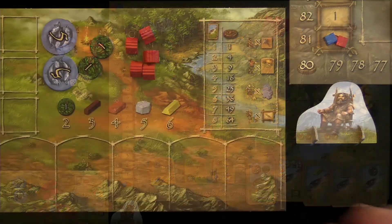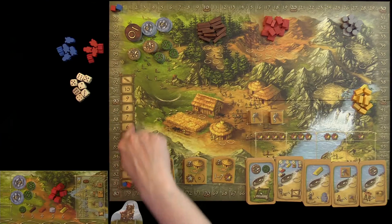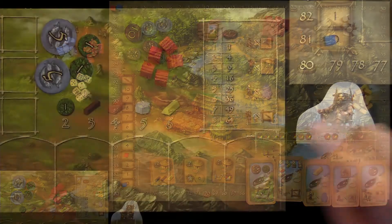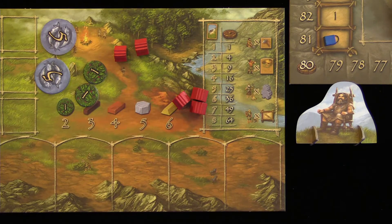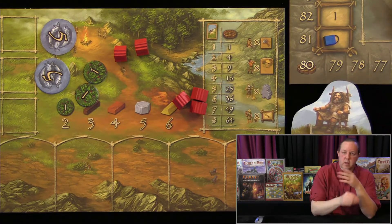Each player gets a board with five beginning workers and 12 food. On the farming track, you keep track of your farming improvement — your ability to produce food. For instance, if you're at three, you could feed three workers automatically and would only need to pay food for the remaining two. After placing your workers and carrying out their actions, you must feed your workers. Then the chieftain marker passes to the next player.